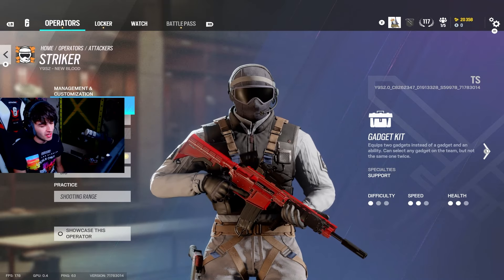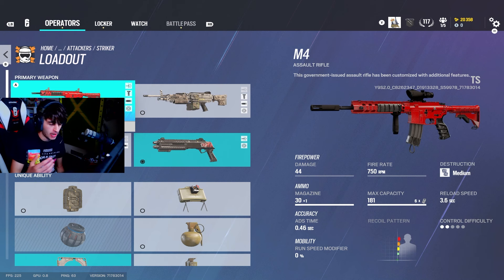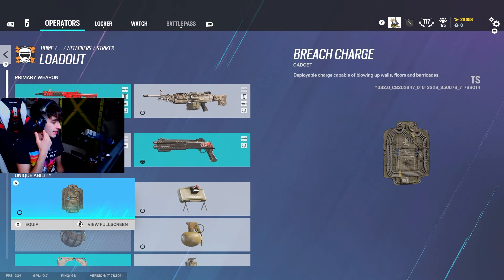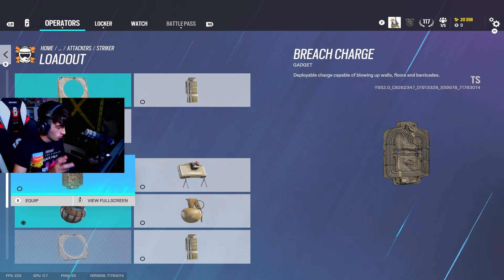Let's start off with the Recruit. Recruit is on attack and defense. On the attack version he has an M4, which is Maverick's M4, he has the M249 SAW, he has the shotgun, and he has Ash's pistol.